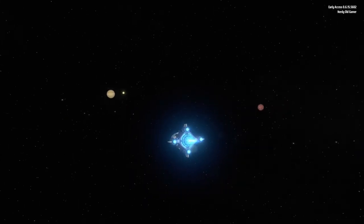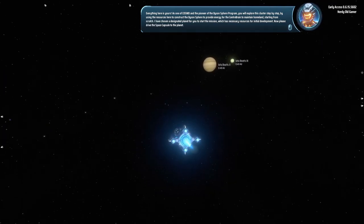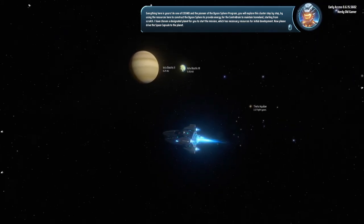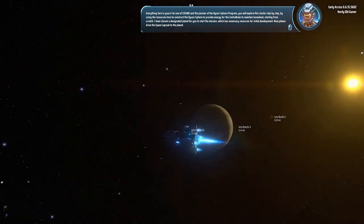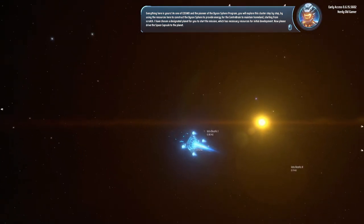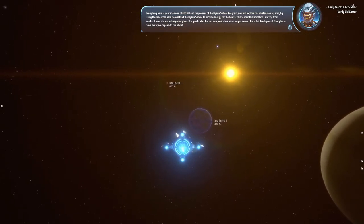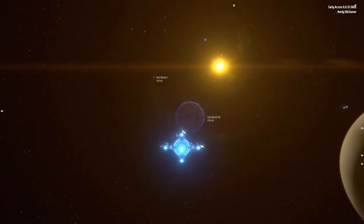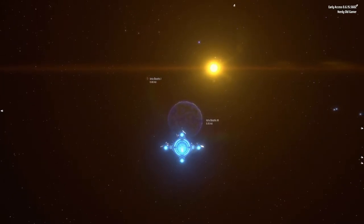We are going to start on a planet around here somewhere. As one of the pioneers of the Dyson Sphere program, you will explore this cluster step by step, using the resources here to construct the Dyson Sphere to provide energy for the center brain. A designated planet has been chosen for initial development. So I guess we're going to Iota Butis 3.